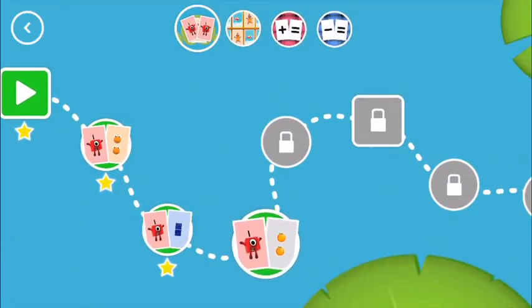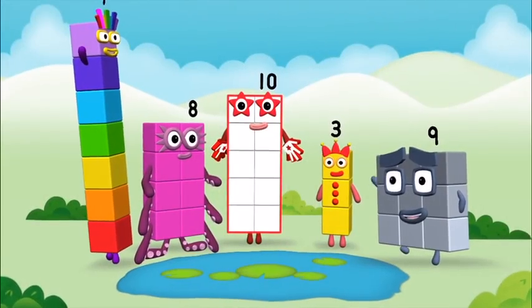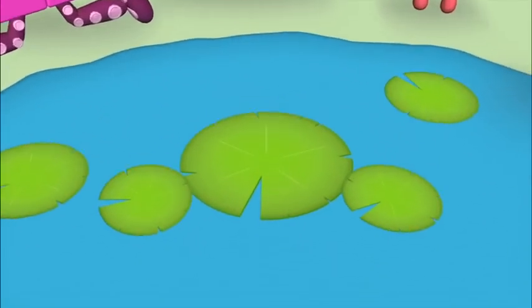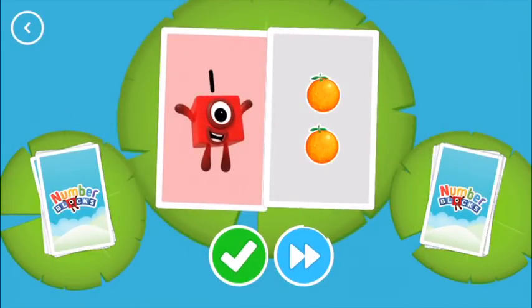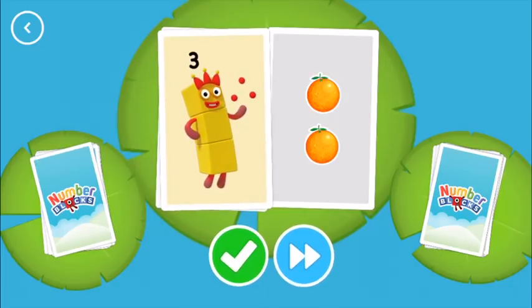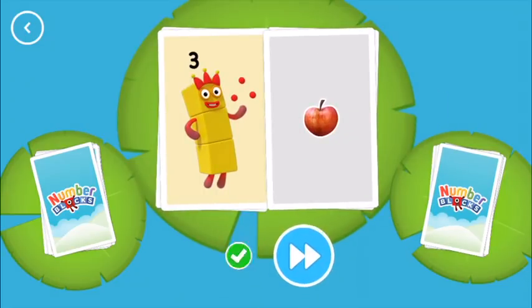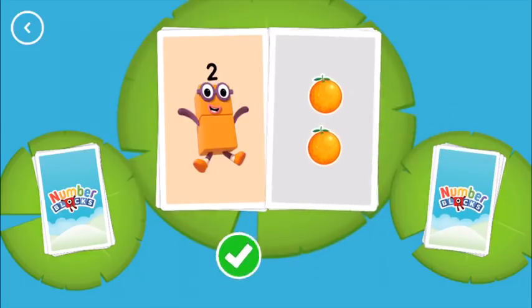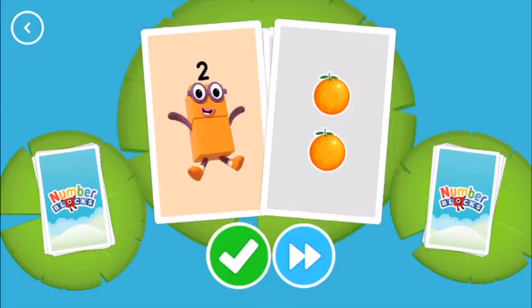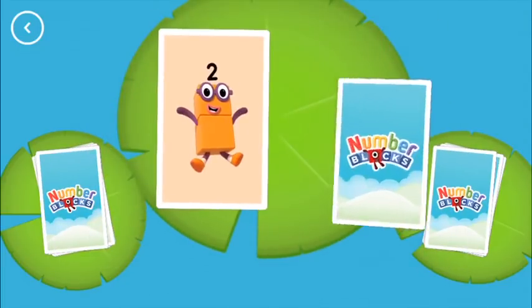Snap. One, two, three. Not this time. One. Two. Two. Snap! You found two cards that show the same amount. Two. One.